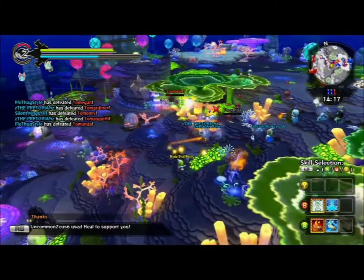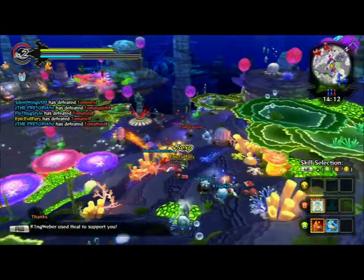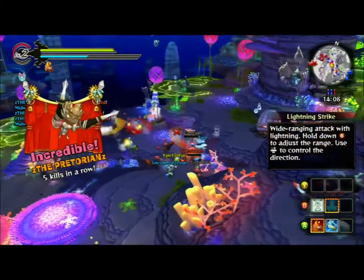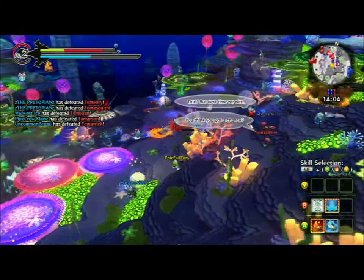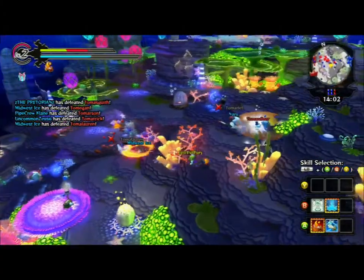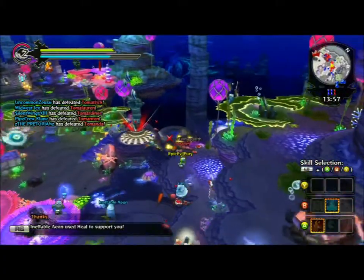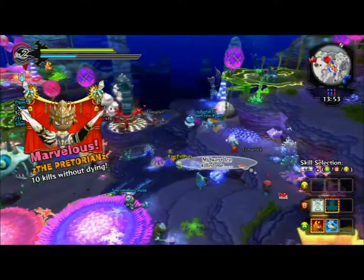One tactic I use to conserve mana is on weaker players I'll beat them down so I can keep casting Lightning Strike and other spells. One of my bread-and-butter tactics is the Wind Trap — I love putting those down, especially when the computer is overly aggressive and coming after you. On a map like this, Lightning Strike is great since you can try and bounce people off the map.